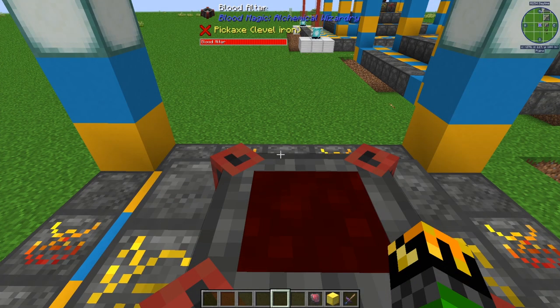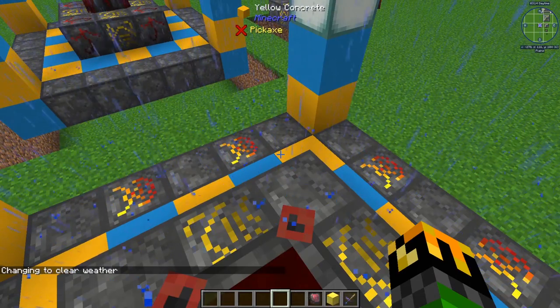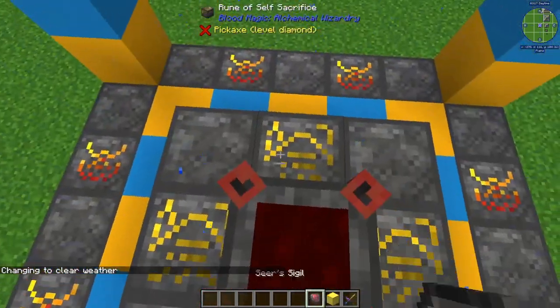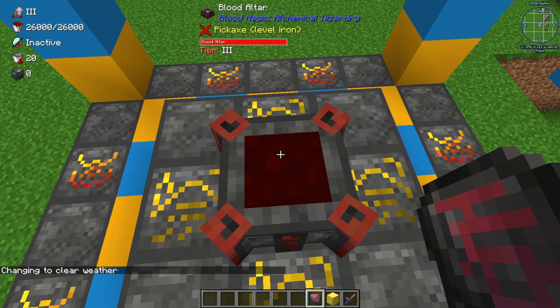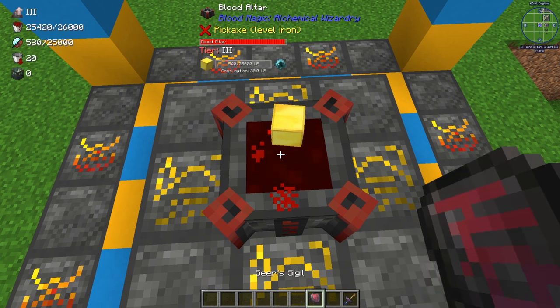To make the magician blood orb, you need a gold block and 25,000 blood. Now keep in mind that a normal blood altar can only hold 10,000 blood. This is where the rune of capacity comes in handy. After you have crafted 8 of these runes of capacity, your altar will then be able to hold 26,000 blood, and only 25,000 of that would need to craft your orb, so you have 1,000 left over. Simply take the gold block, place it in, and wait for it to process, and you will have your magician's blood orb.